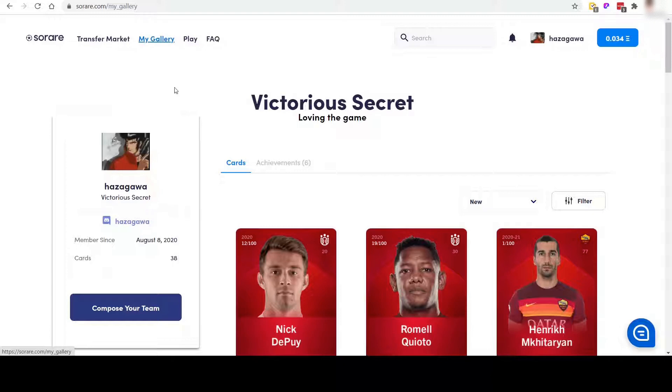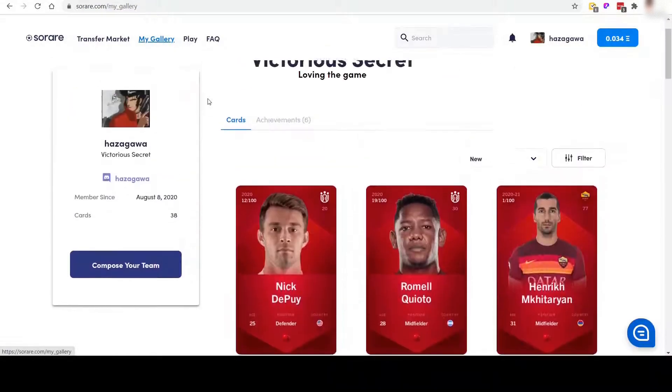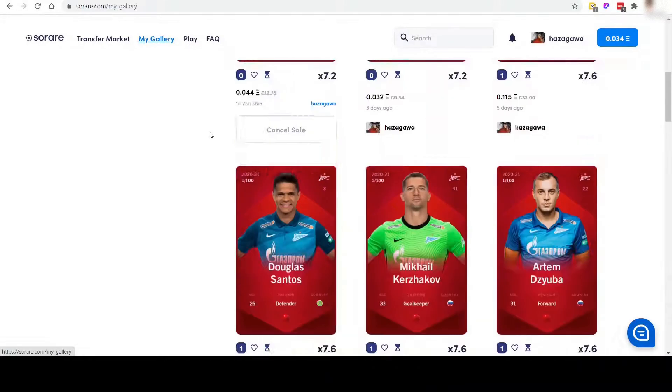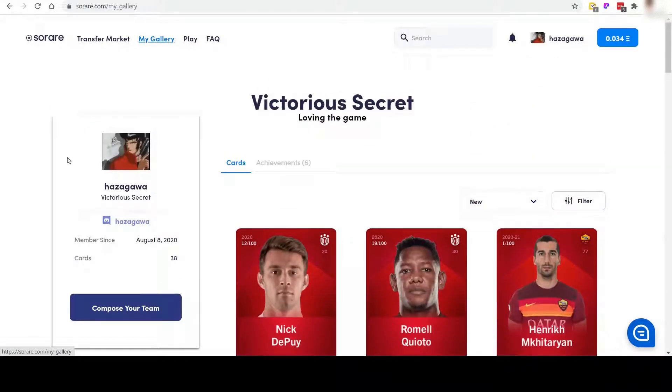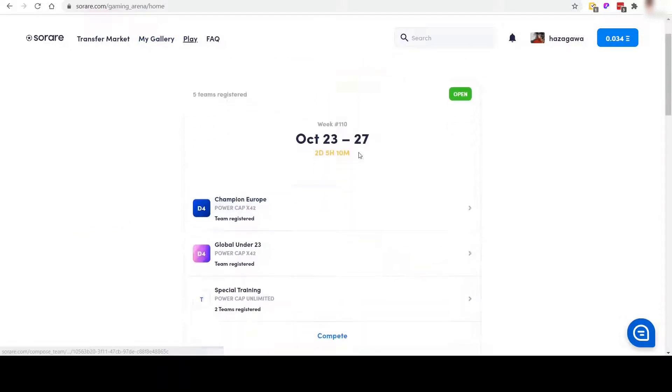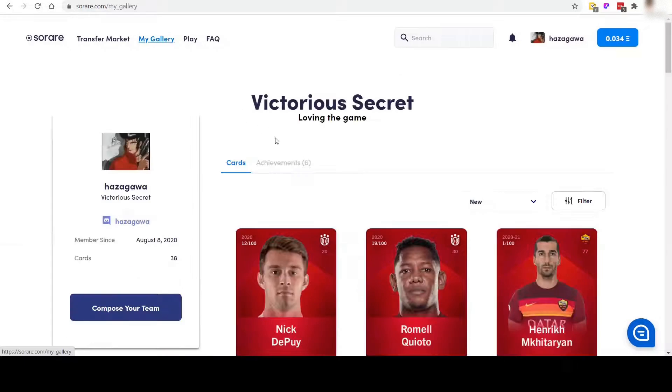The My Gallery screen is where you will find your collection of cards. This will show you your full collection of every single card that you own. On the left it gives you your username, the name you've given your team for your general five-a-side teams, also the username on your Discord channel, the date you joined, and the number of cards earned. You've also got the compose your team button here, which will take you straight to the tournament page where you can enter the tournaments.